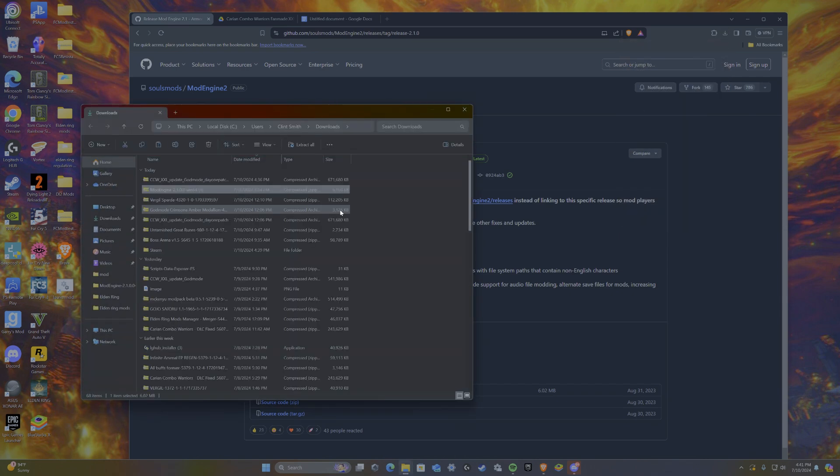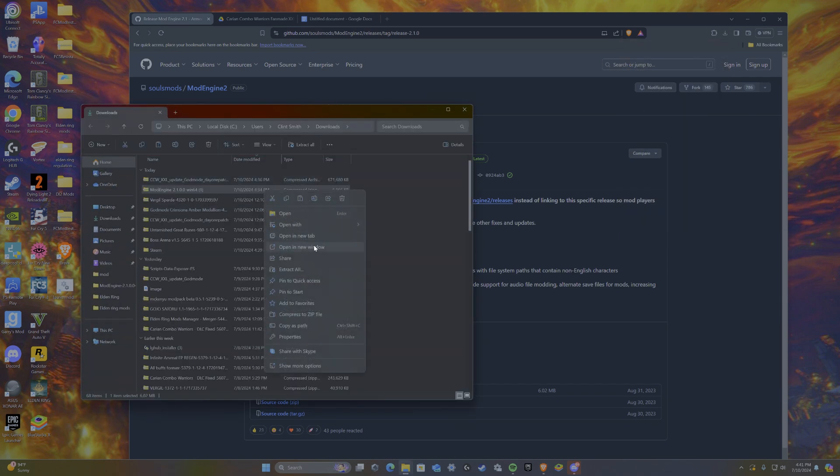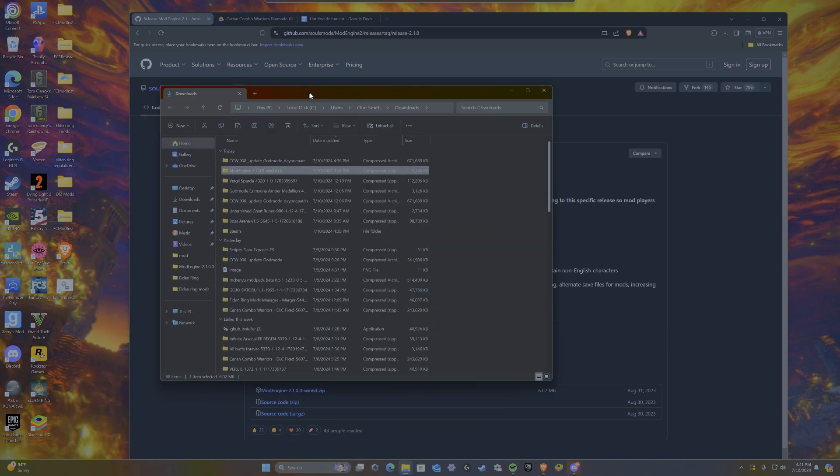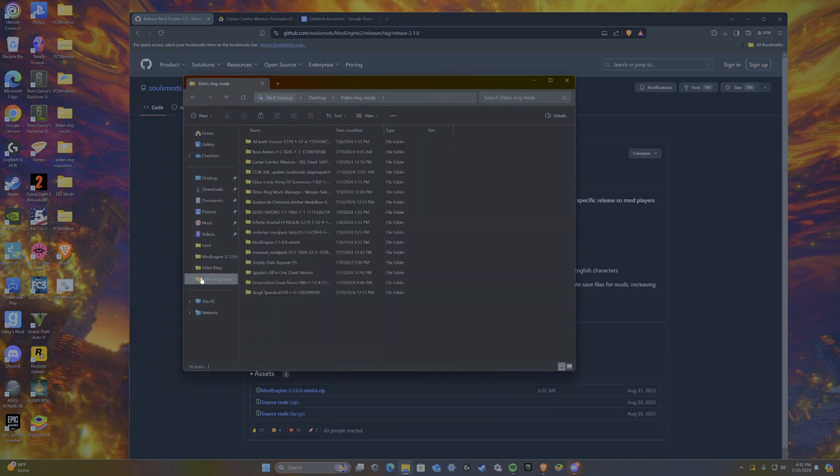Extract means extracting the archive. Since I've already extracted it, I won't do that twice. Once you've taken the extracted file, you're going to want to move it into another folder — for me that's the Elden Ring mods folder where I keep all of my mods.